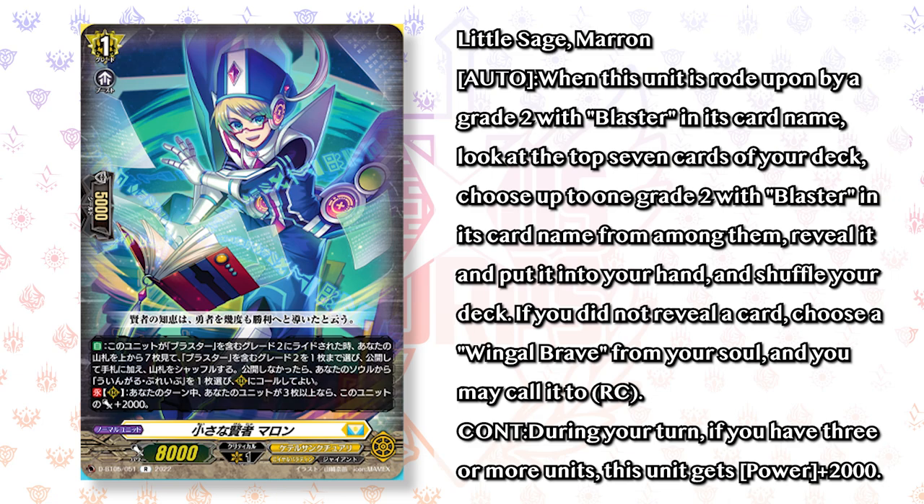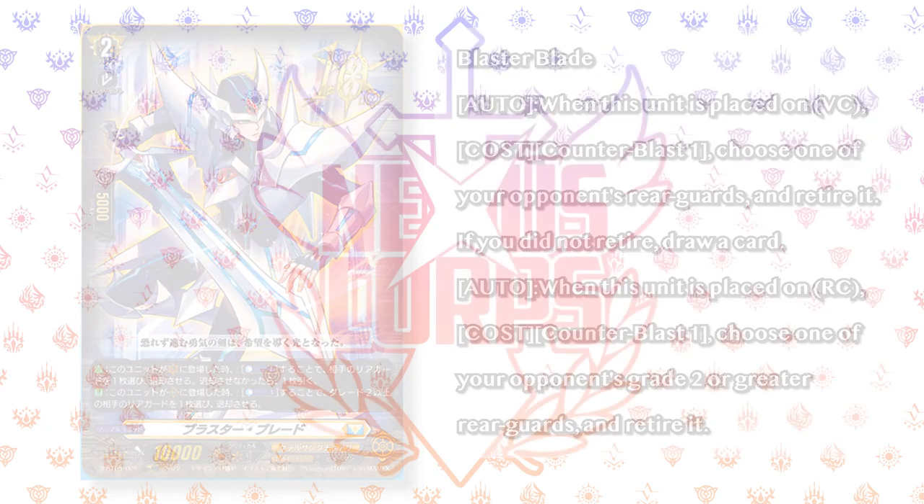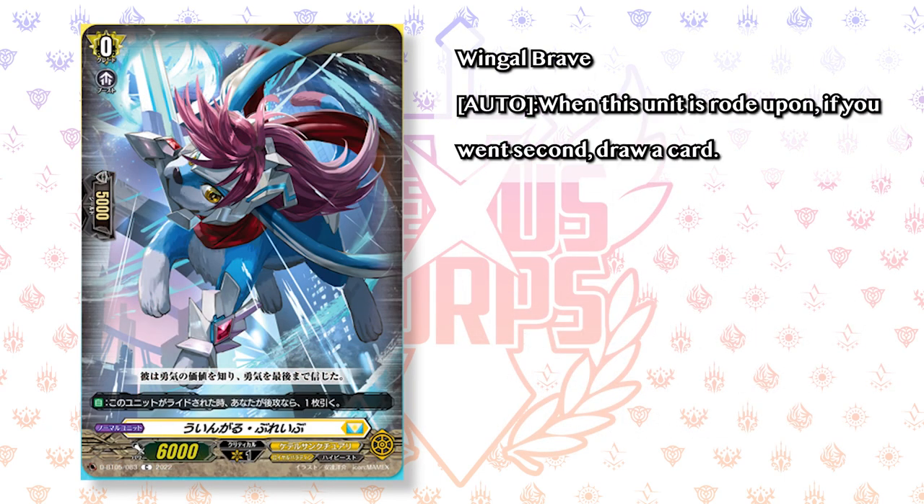The goal seems to be to ride Blaster Blade. We've already known Blaster Blade's skill from previous streams when they first announced the 10th anniversary cards coming in DBT05. Blaster Blade's first skill: when placed on the Vanguard circle, counterblast 1, choose one of your opponent's rear guards and retire it. If you did not retire, you draw a card — so more resources if your opponent isn't calling anything. Second skill: when placed on rear, counterblast 1, choose one of your opponent's grade 2 or greater rear guards and retire it. Classic Blaster Blade retiring skills — nothing's really changed there.